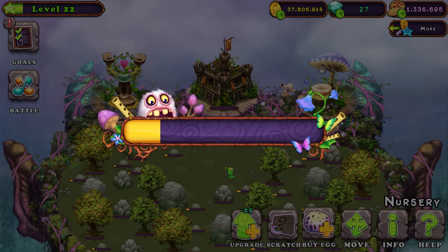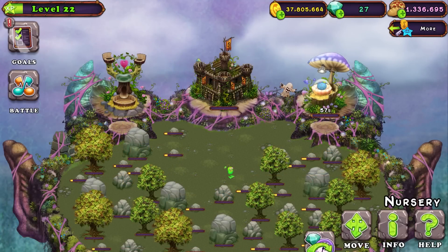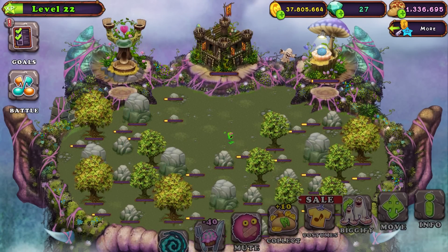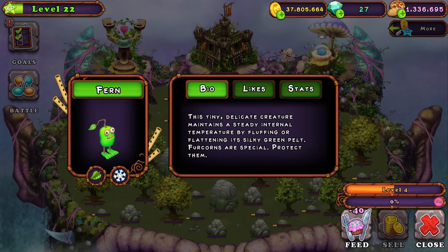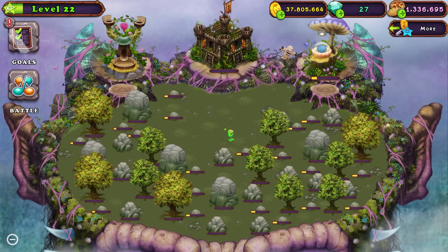So we have a Furcorn. Let's get a Toejammer so that I can breed it with that to get a three-element monster. Wait, Toejammer doesn't have water in it, right? It has plant and cold. All right, yeah, we're good. So in 49 seconds, I guess we're going to be able to do that. While I wait, I'm going to buy wishing torches.